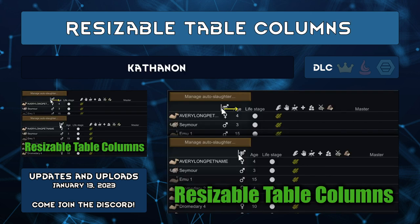Resizable Table Columns by Cathenon lets you see the full glory of a name like Mr. Fluffykins Rex the Third, Esquire, the Tortoise. Columns in pawn tables can be manually resized, and you can double-click the handle to reset it back to default size — in case Mr. Fluffykins Rex the Third, Esquire, disappears for unknown reasons after your crops were hit with blight.